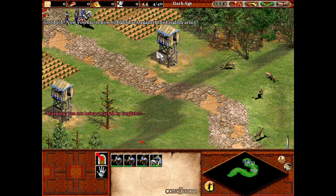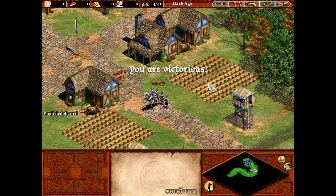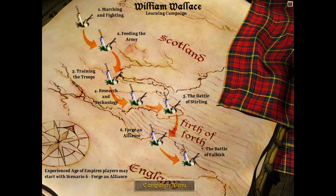Now you know how to fight back against the English army. Scotland has soldiers now, if only a few. But if we are to turn back the greed of Edward Longshanks, we will need many more recruits and much more gold in our coffers. These ancient stones and oaks around us will soon be steeped in the blood of clansmen.